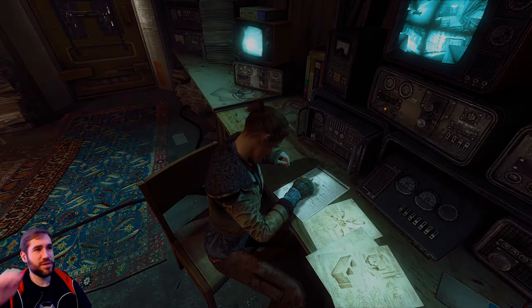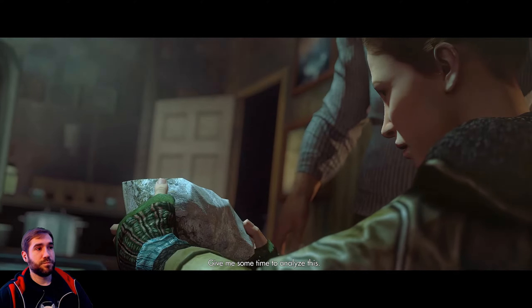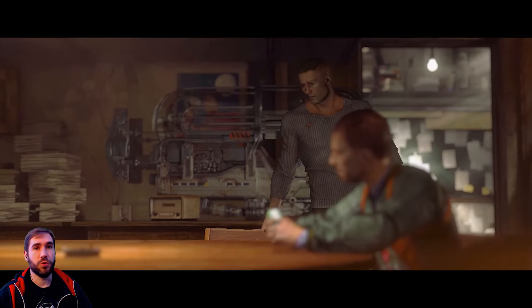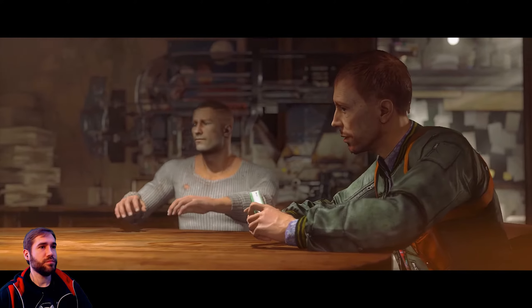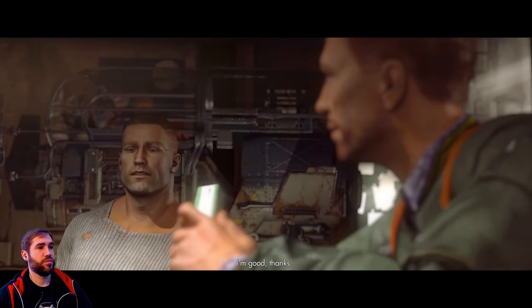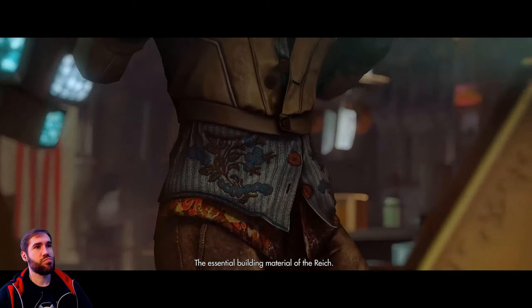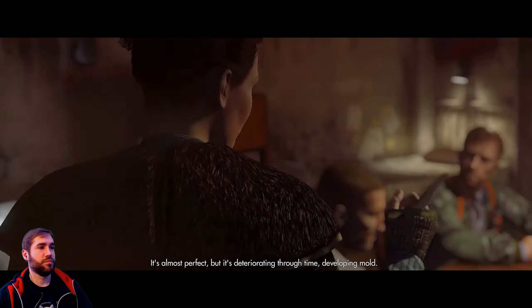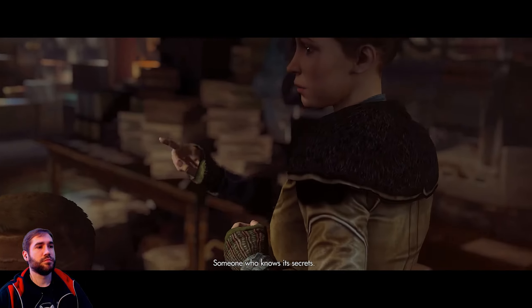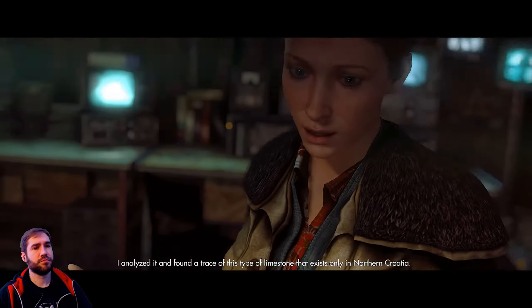Excuse me, can you help me? It's a brick. Give me some time to analyze this, I think I'm onto something. Ubeck concrete - yeah, the essential building material of the Reich. It's based on Deathshead technology. It's almost perfect, but it's deteriorating through time, developing mold. Someone is tampering with the mix - someone who knows its secrets. I analyzed it and found a trace of limestone that exists only in northern Croatia.